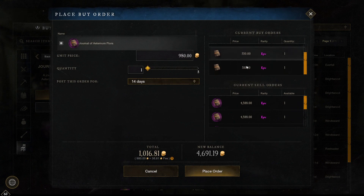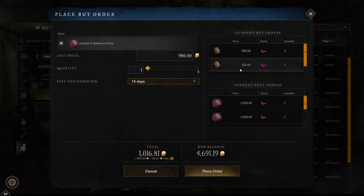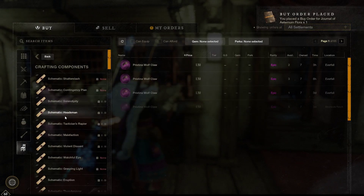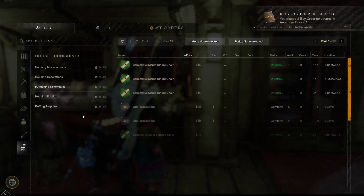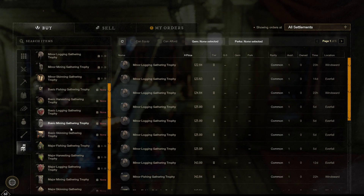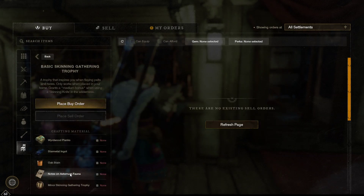It depends on how badly you want this. This guy went up quite high and there's not much profit to be had. If it was like 800 or something I'd be more inclined. For the purpose of this video, we're just going to go 10 coins ahead of him and do one buy order and let that go. I want to start crafting some of those furnishing items — make sure you click on furniture buff and click whatever you want to search for. I'm buying the tools because that's what you use to make the trophies.